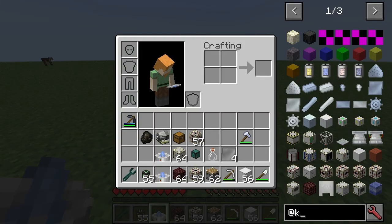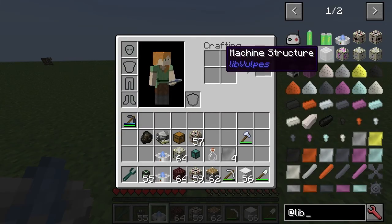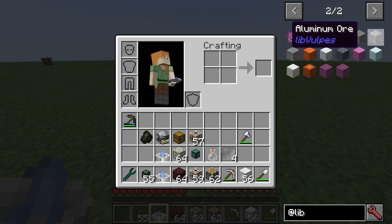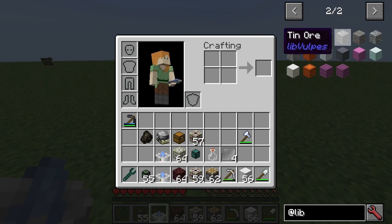Hello and welcome to Advanced Rocketry. In this mod there are various things you can get in terms of ore. You've got aluminum, rutile, and tin. Rutile is for titanium.